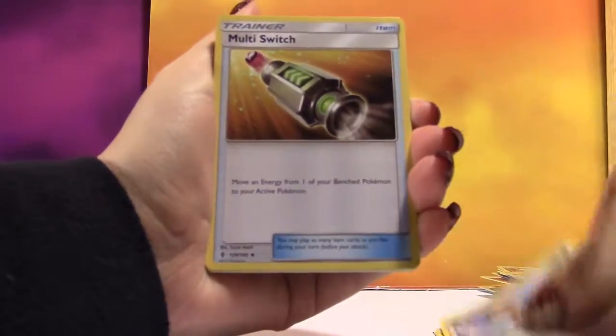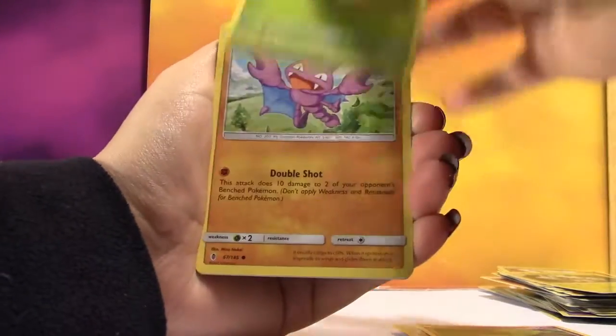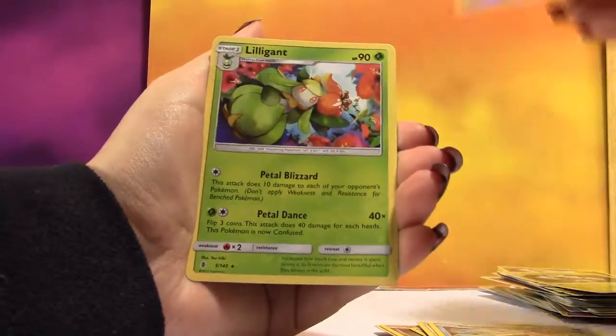We've got a Fighting Energy, Watchog, Multi-Switch, Comfey, Cottonee, Bellsprout, Gligar, Patrat, Snowrunt, a Reverse Tentacool, and the Rare is a regular Rare Lilligant.